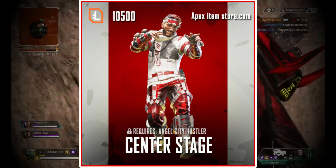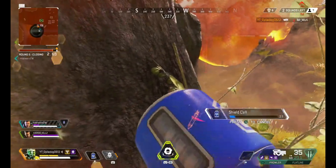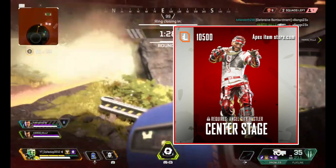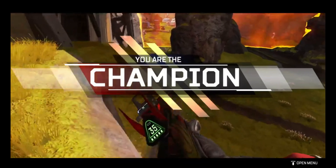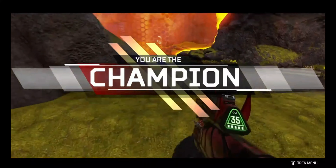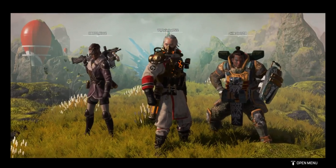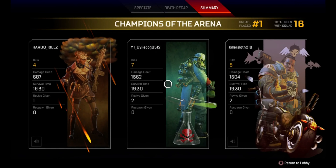And number 1 is Center Stage, which requires Angel City Hustler. I'm a huge fan of Center Stage — the bright red and white on this skin really stands out as a quality skin for Mirage, and it's definitely one of the rarest skins running around for Mirage. The rarest skin for Mirage I believe is probably this skin or the Pit Crew. I think it comes down to the fact that Mirage has probably been the worst legend in Apex for such a long period that no one was really looking to purchase a Mirage recolor in the shop, and also because these skins came quite early in Apex's life cycle.